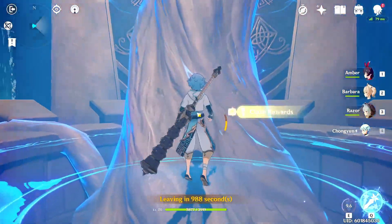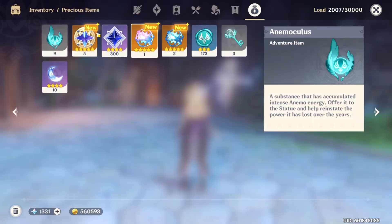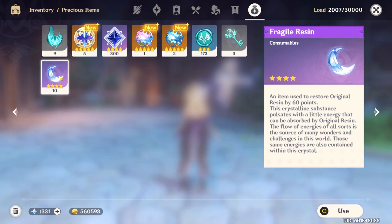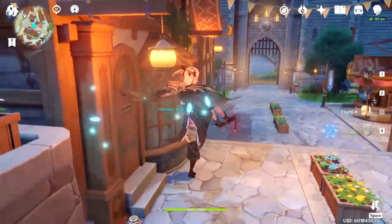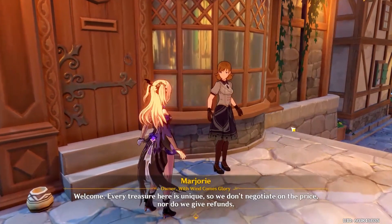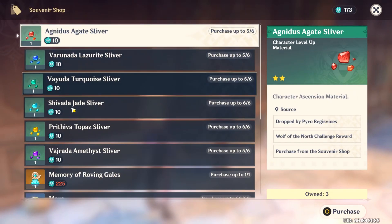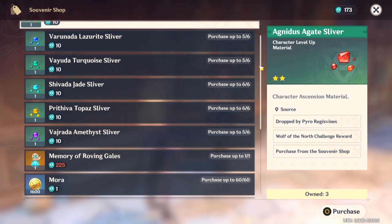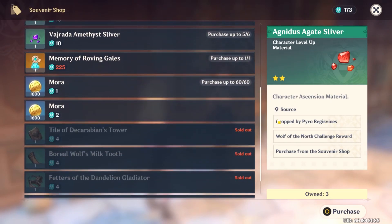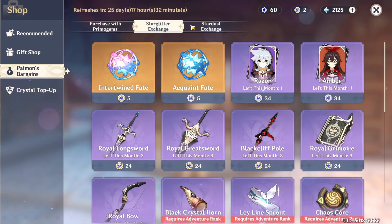One of the last tabs to talk about is your precious items tab. Here's where you find everything extremely valuable — either hard to find in the world or obtained from gacha mechanics such as wishing. I don't recommend trying to get rid of anything here, but if you really feel like it, the sigils can be spent at the vendor with a diamond above their head. This is where you find rare and valuable artifacts that can only be bought with sigils — go ahead and spend to your heart's content.